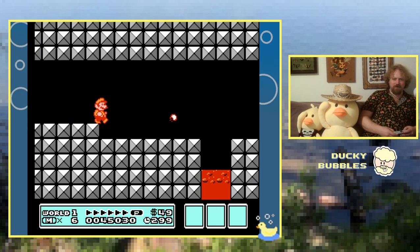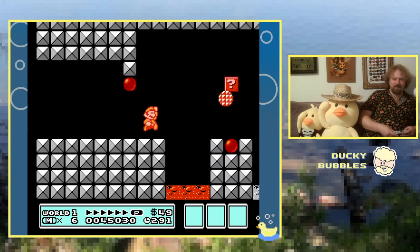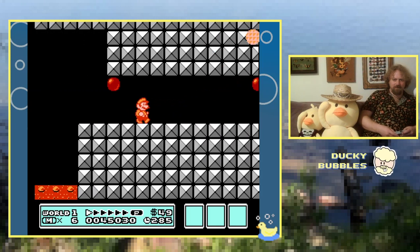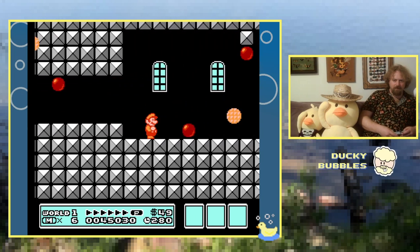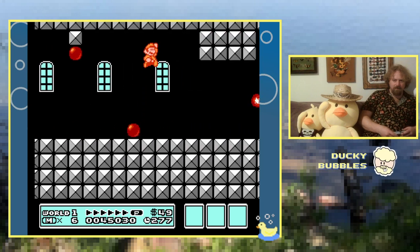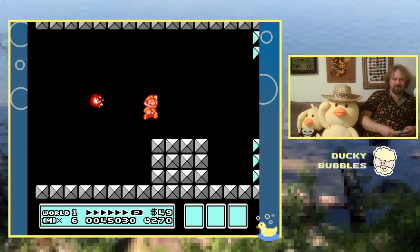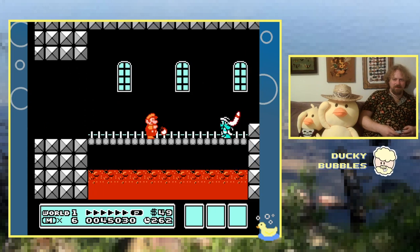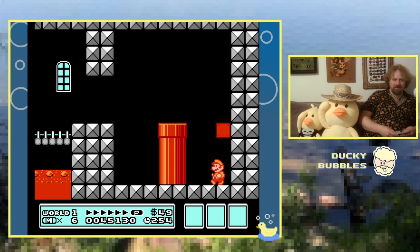Are we gonna get an airship? No. No fire bars, but I guess those weren't available. Those guys do work. But is there gonna be Bowser at the end of this? It's a boomerang throw. That was a little disappointing.